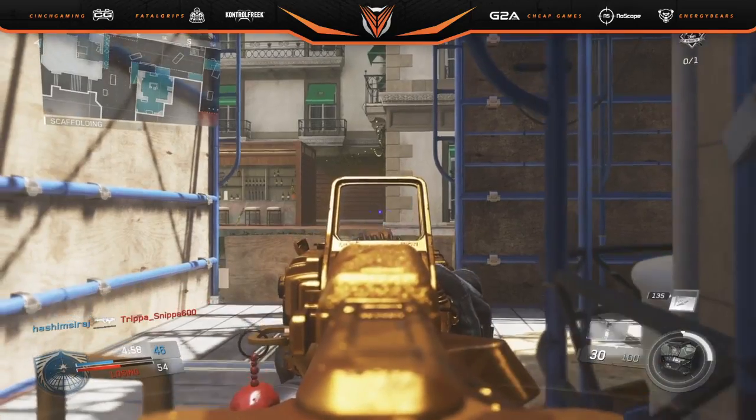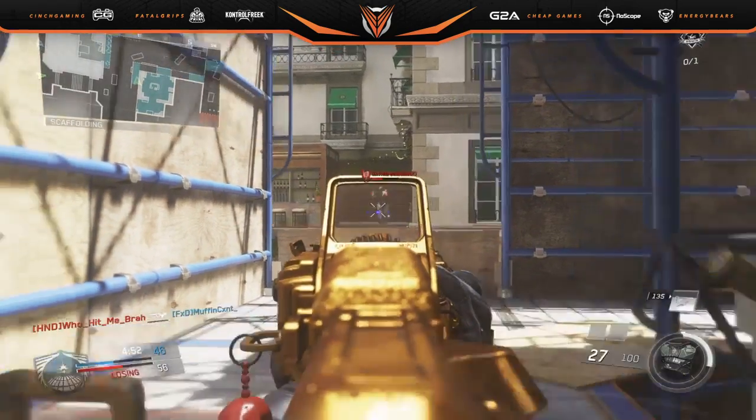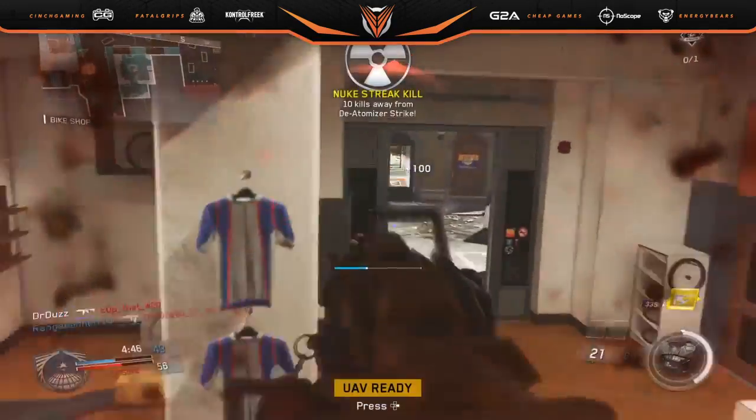All righty guys, what is going on — welcome back to another Call of Duty Infinite Warfare gameplay. In today's video we have Duz with a de-atomizer strike with the Golden NV4. What a sick camo first off. I will just talk about the gold camo — that is absolutely insane, props to him.